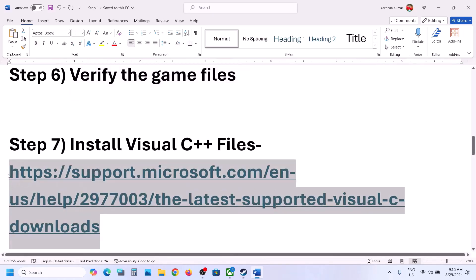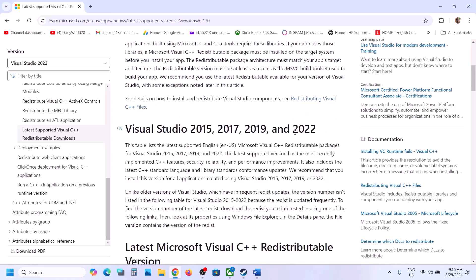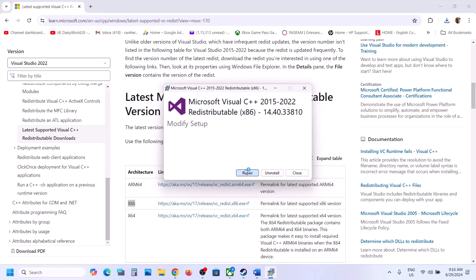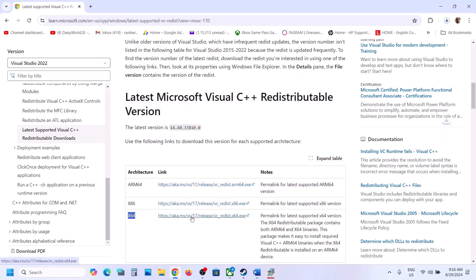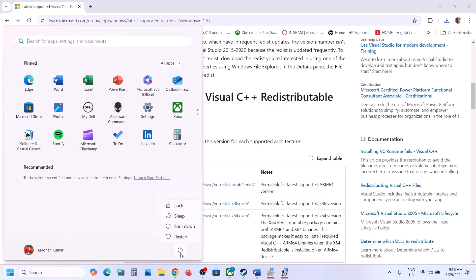The next step is to install Visual C++ redistributables. Copy the link from the video description and open it in your browser — it takes you to the Microsoft website for Visual Studio 2015, 2017, 2019, and 2022. Download both the x86 and x64 files. Run each exe: click Repair if shown, or Install if shown. After installing both files, click Restart — a restart is required after this step.